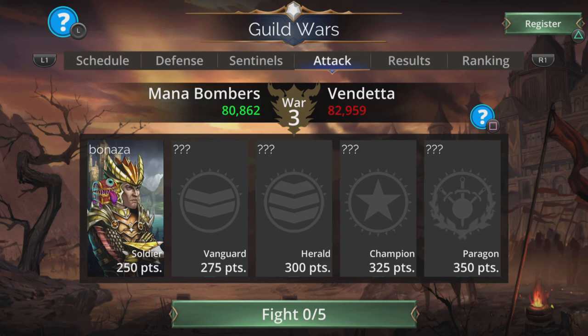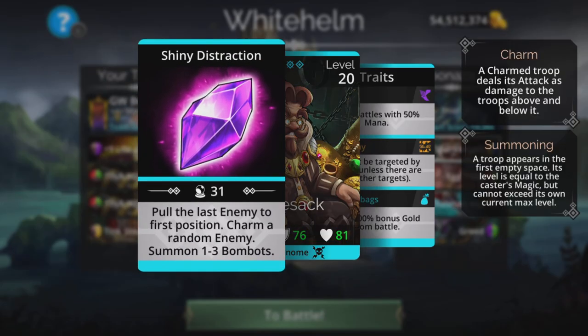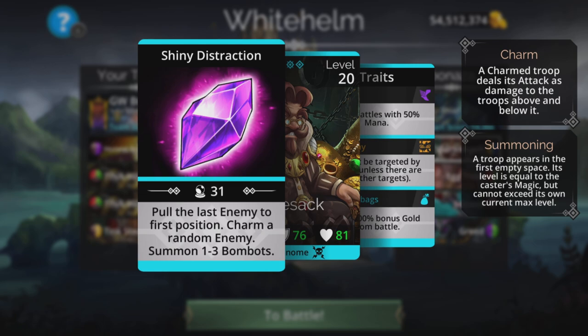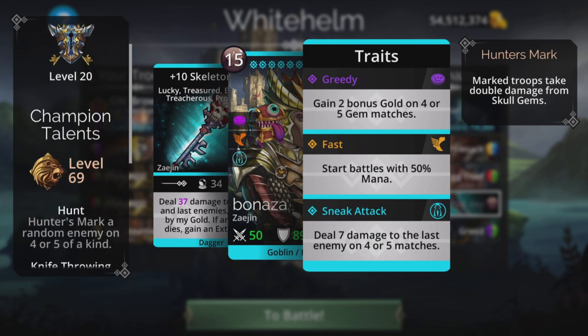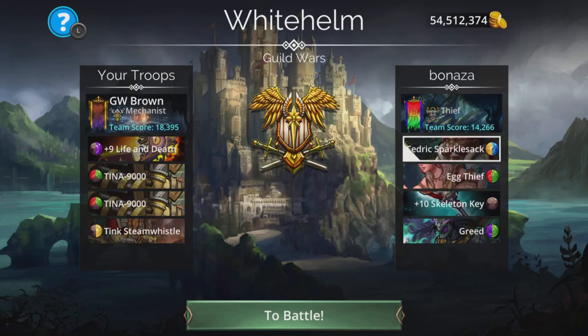Hi, I'm Rob and it's Guild Wars Brown Day today. I'm up against Vendetta and Bonaza is the first opponent — a good old skeleton key team. They're going to use Greed, which starts with full mana. Cedric starts with half mana but is still pretty useful, and gains 100% gold from the battle and cannot be targeted as a charm. I'm not going to go for this team.